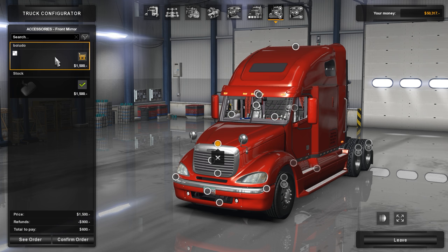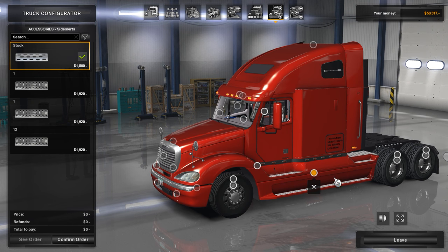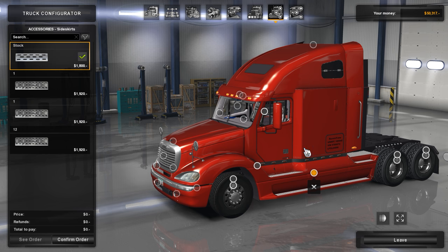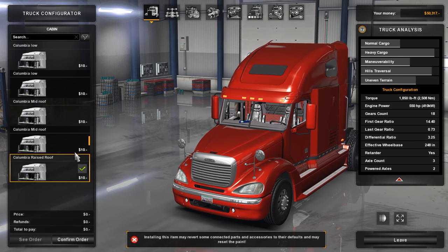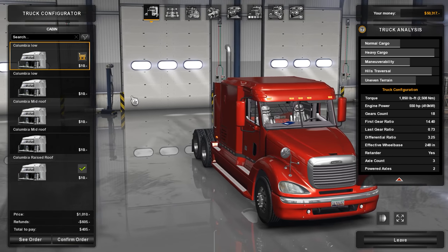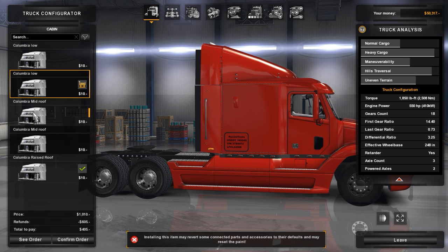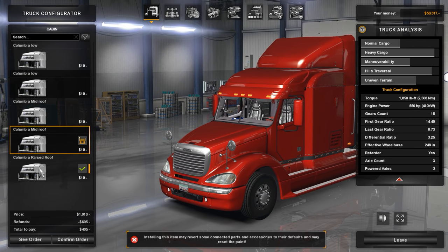Some options here — that Columbia looks kind of bad with certain configs, I wouldn't do that. You have these different mirrors, you can do things like add lights down the side of it, change out the tanks if you'd like. We're gonna keep the nice long one. You've got a Columbia low which is a nice little flat top, a Columbia low with one a little further back, and a mid-roof Columbia as well.